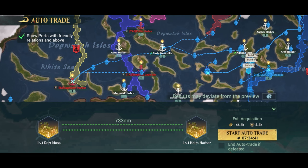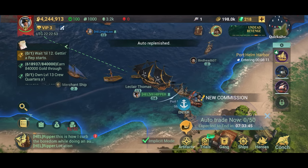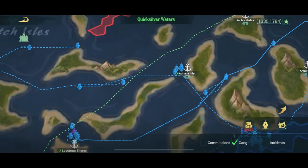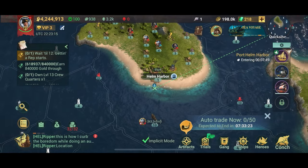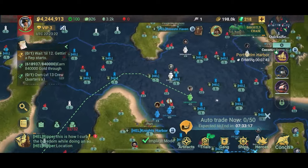Without doing anything you can just close the game as soon as you click the start button. There's a tick box for 'end auto trade if defeated', meaning if an enemy ambushes and sinks you, trading will stop so you don't keep losing. We untick it and start the auto trade route. As soon as you click the button the ship takes off, auto-purchases the commodity available in port, automatically sails to the selected destination, sells the commodities, buys whatever is available in Helm Harbour, and sails back. It keeps doing that for 7 hours 33 minutes — 50 trips total.